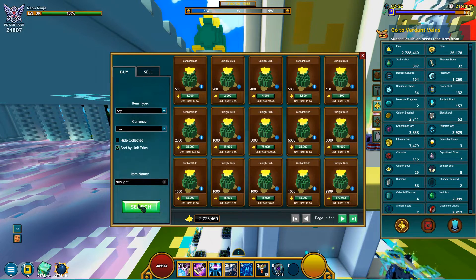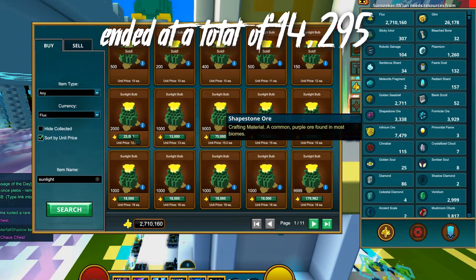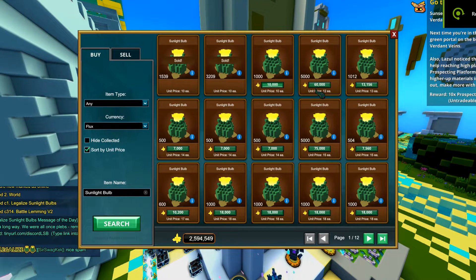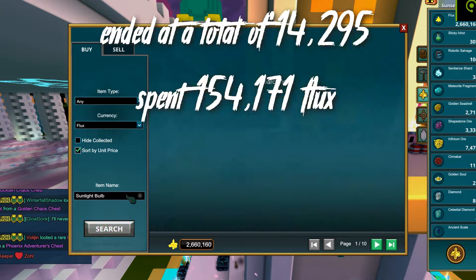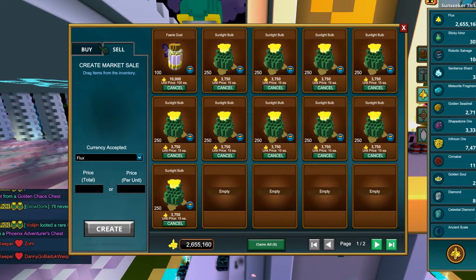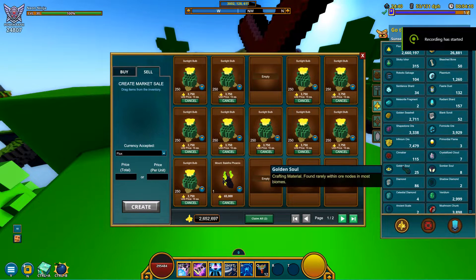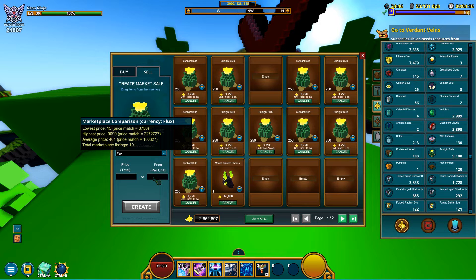While browsing the market on Gathering Day, I came upon something very nice. Sunlight bulbs were being sold en masse at a discounted price. Being the smart boy that I am, I bought them up and ended at a total of 14,295 sunlight bulbs, all bought at below 15 — most around 10 each. I spent 154,171 flux. You need to memorize the prices of items you want to flip because deals pop out of nowhere.